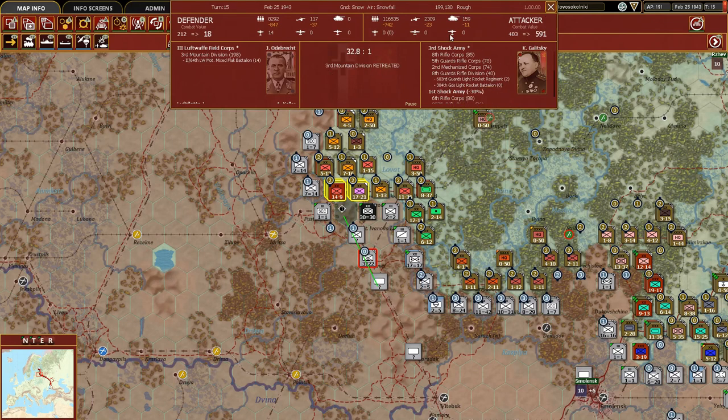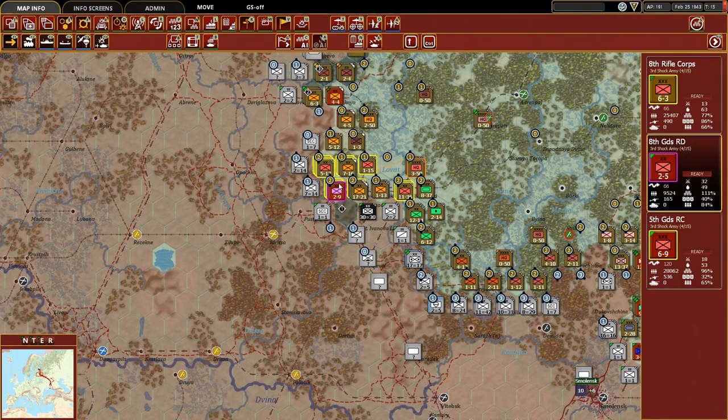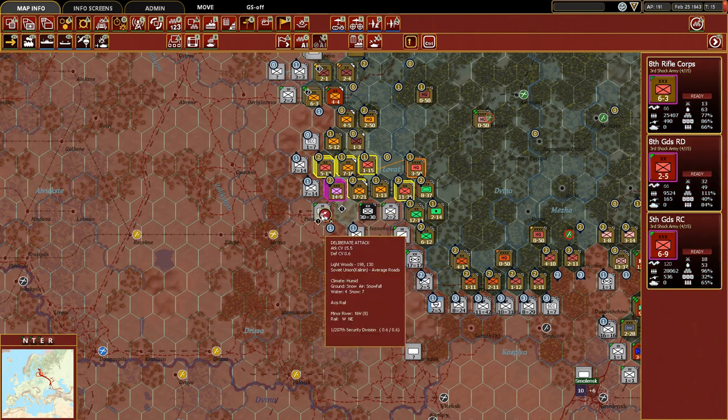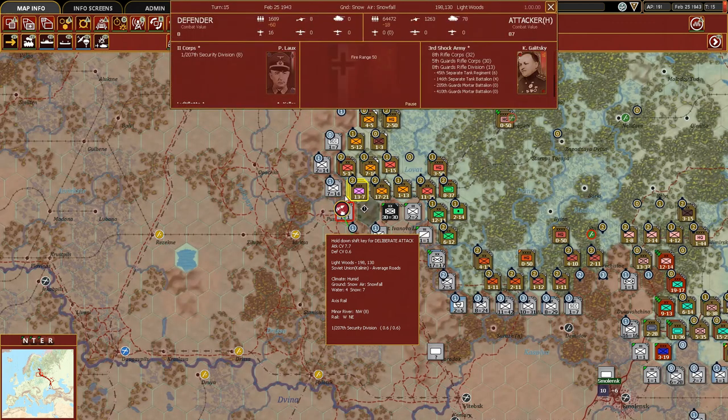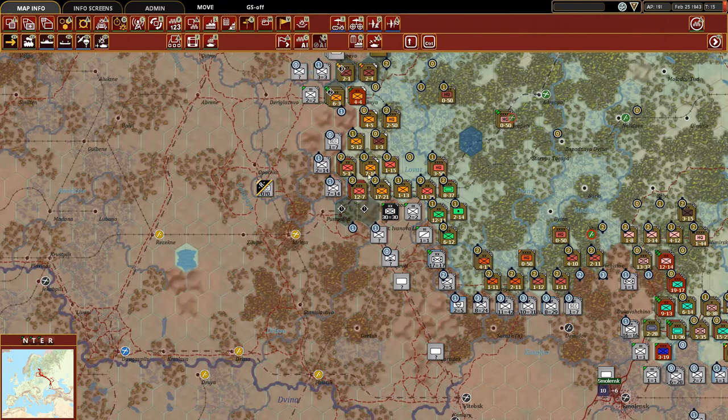They retreated - what a victory. 116,000 men versus their 8,000 - of course it was successful. Now we're also going to take this stack and do a hasty attack instead of deliberate - they routed, which makes sense: 64,000 to 1,600.